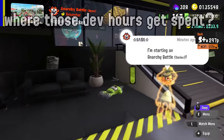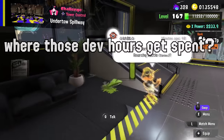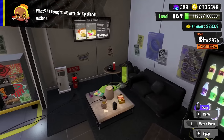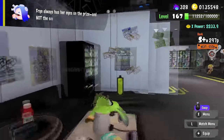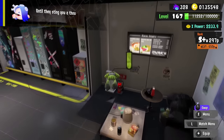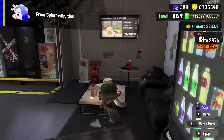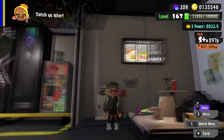A lot of things in Splatoon 3 have really poor collisions — your Inkling just kind of goes through them. But there are two things your Inkling doesn't go through: number one, this piece of electronics sitting on the middle of a table — like a little speaker, maybe a water heater or coffee maker. And right next to it, the fire extinguisher. If there's one thing Inklings and Octolings seem to care a lot about, it's surprisingly fire safety.